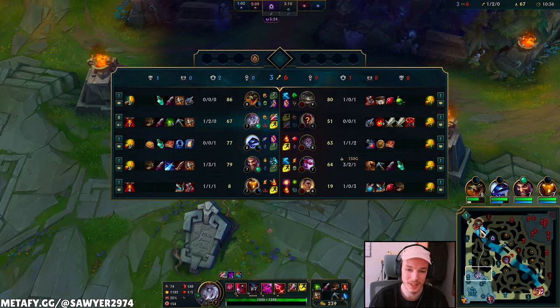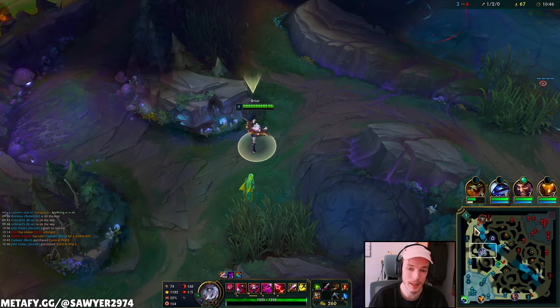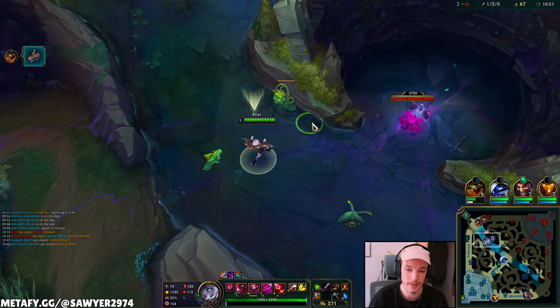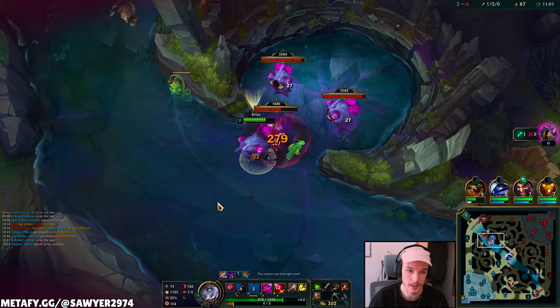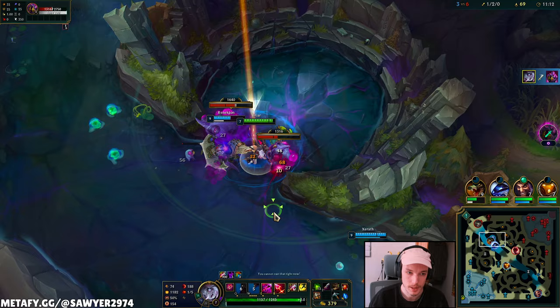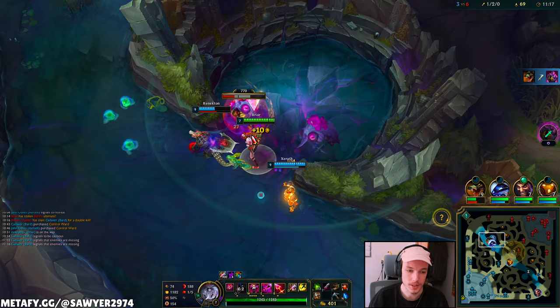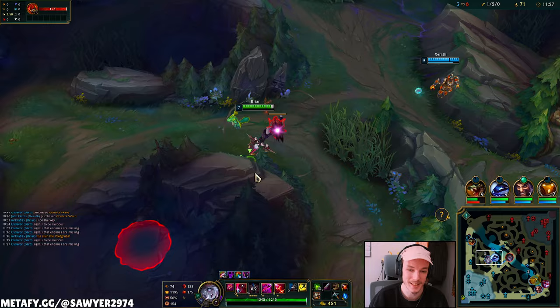To the void grubs — meanwhile my botling dies. That's what I'm saying with the level disadvantage: I didn't want to gank level 5 into level 6. I'm level 7 versus level 9, plus ninja tabby plus the giant spell. I think where I messed up was using my E right there — if I had my E down here I could probably survive. Let's do the void grubs. It's not like we're really losing out on tempo against Lee Sin; it just sucks that my botling dies.